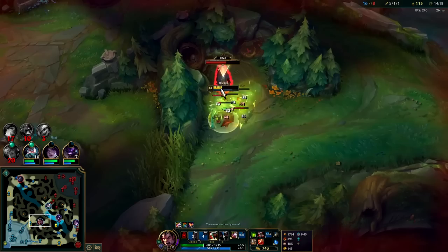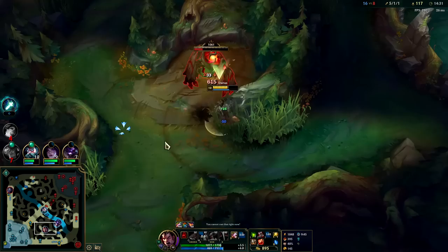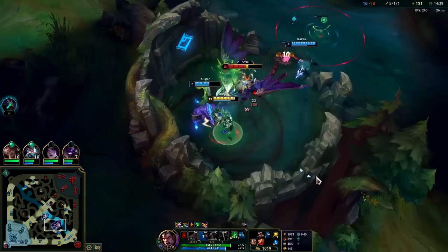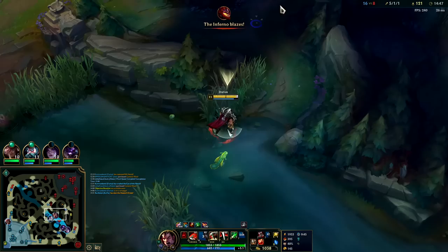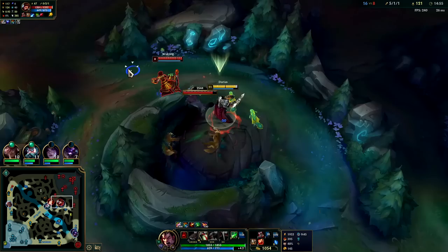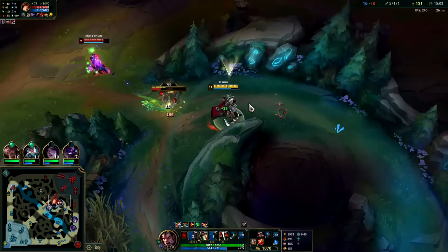I need to heal real quick. Your Q heals you the lower on health you are when you hit a smiteable monster. That's exactly what I'm going to do here. Bleed at this point does gnarly damage. It makes Darius so good at taking dragons, heralds, and barons — get your full bleed stack and you can sit there and munch on them.